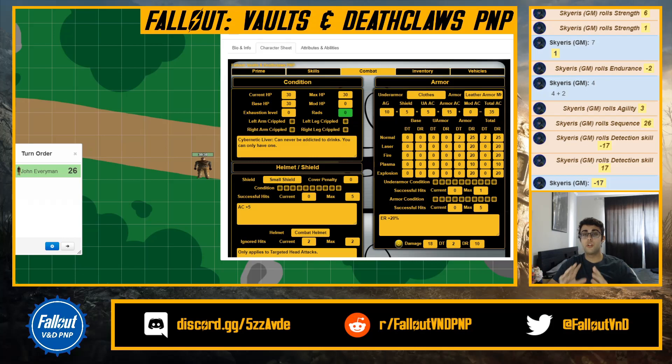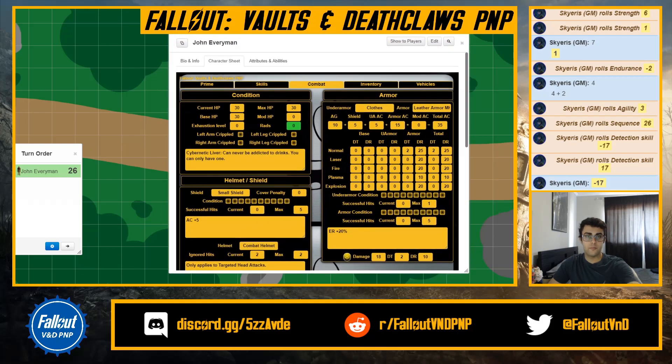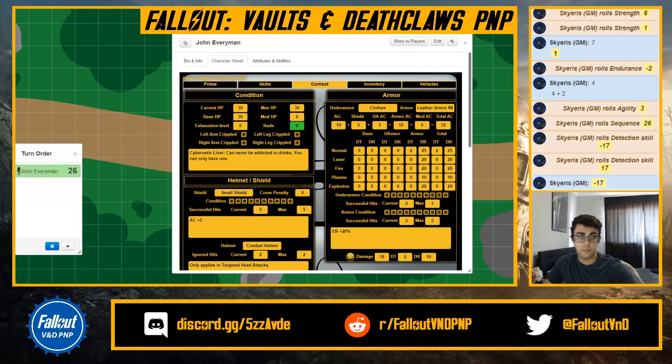The combat page is the one you'll be using most of the time in combat situations. In conditions, you have your current HP, max HP, base HP, and mod HP. Your current HP you can put in any value you want — typically you put 30 since that's your max right now. Max HP is your base HP combined with mod HP. My normal HP is 30, mod HP is zero because I'm human. If I were a super mutant with a plus four, that's added to my max HP making it 34.